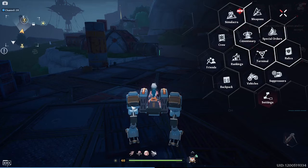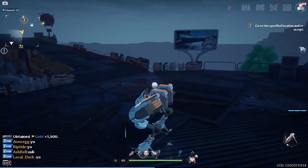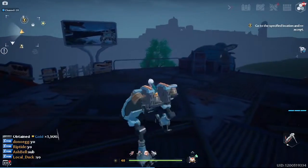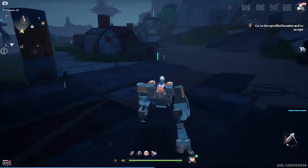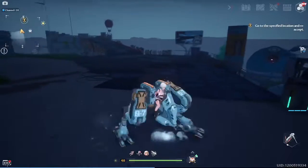All right, so today we have this lovely Omnium Beast 7 — what a beautiful vehicle. You may be wondering how do you get it. Well, I have news for you: it's very simple. In three easy steps, you too can run around in a chicken-legged absolute behemoth.